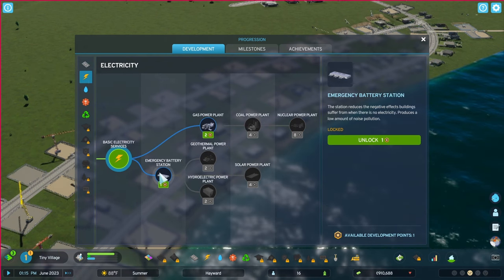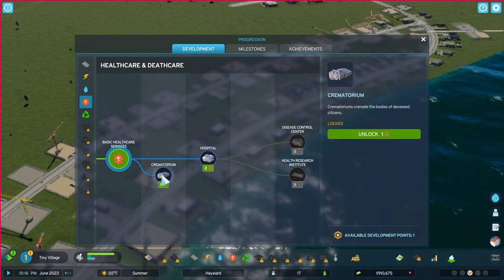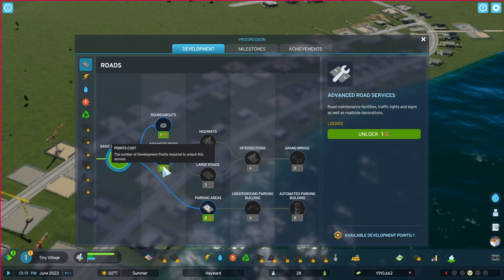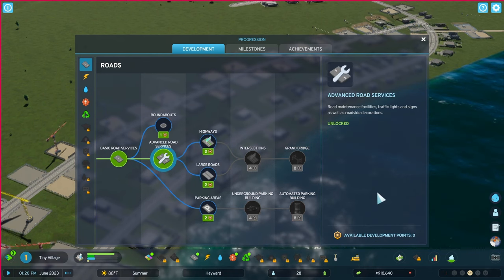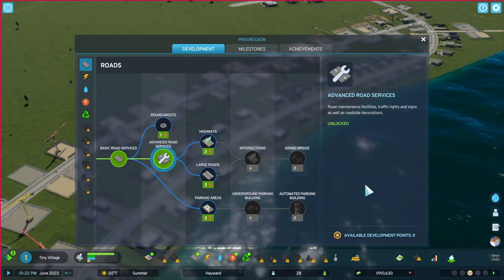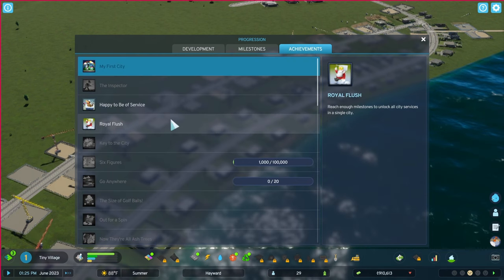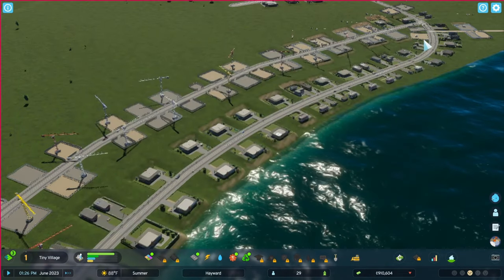Let's see what we've got — we've got batteries. I only got one point so I want to be very careful with what I'm going to use it for. Crematorium — those we need two. So I think I'm going to unlock the road. I'm not doing roundabouts — personally, when I'm driving, there are a few roundabouts down in Illinois where I have to drive and I can't stand them. I don't like roundabouts. We got another hundred thousand dollars!